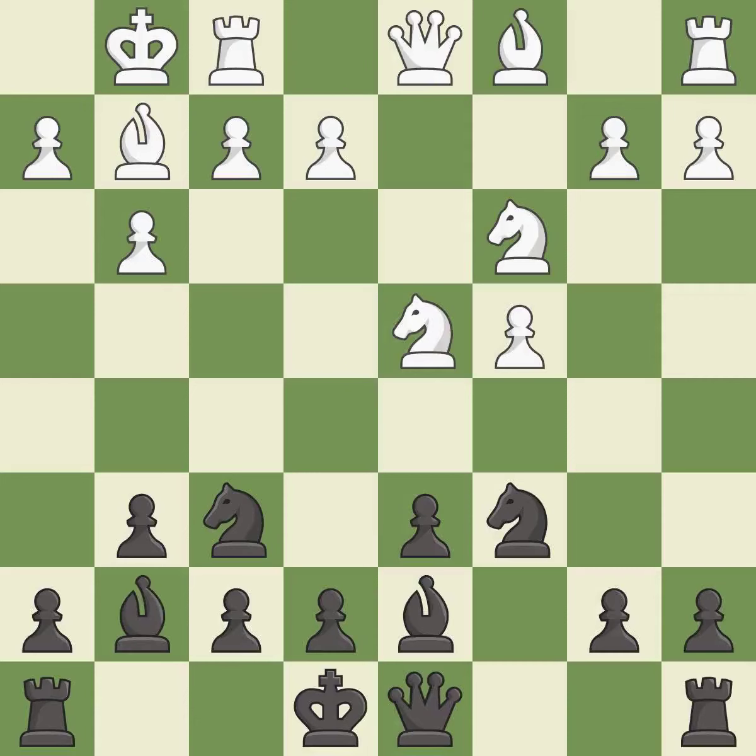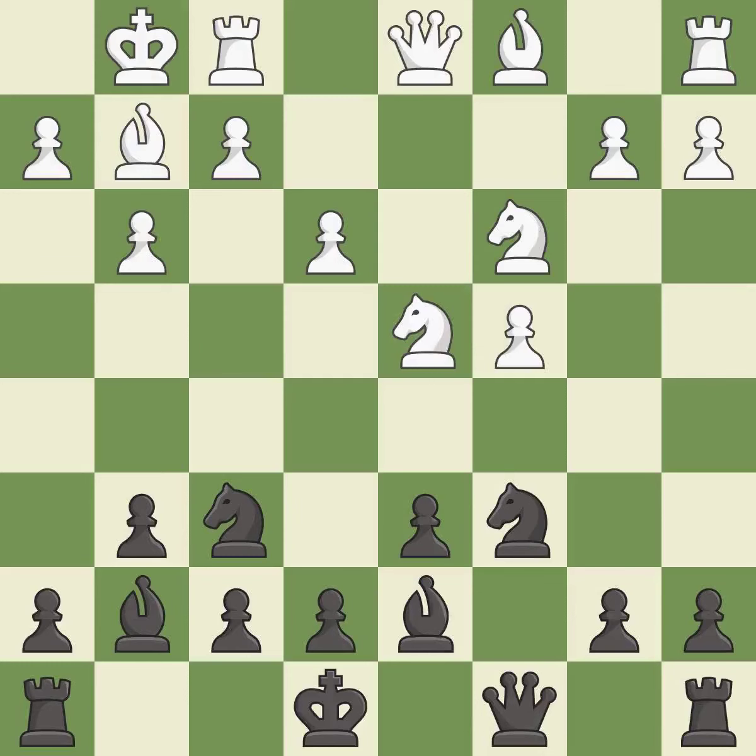This develops the bishop and gives it scope on the long diagonal — it is the last book move. This activates a queen by developing it off of its starting square. This offers an equal trade of pieces. This fianchettos the bishop by placing it on a powerful diagonal. It is excellent.